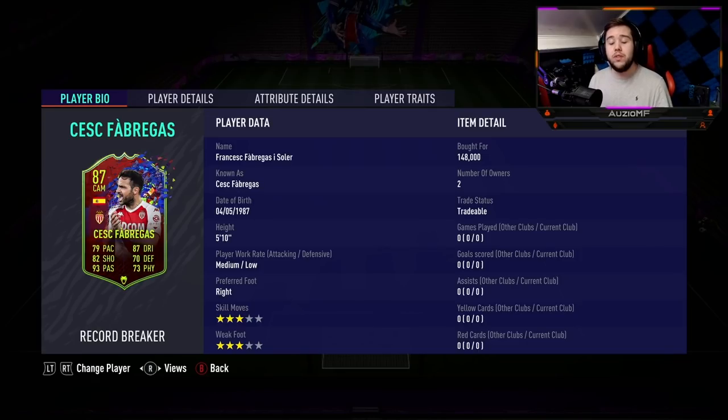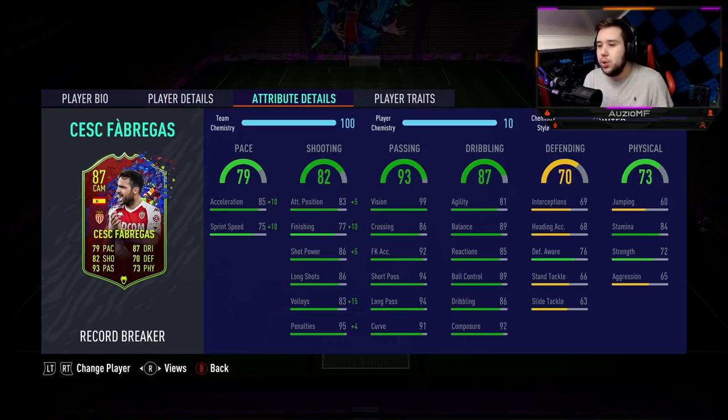3-star skill moves, 3-star weak foot. I do prefer a 4-star/5-star skiller in that CAM position, because if I get into an opportunity where they make a run, I can pull out an unexpected skill move and catch my opponent off guard. But with him having 3-star skill moves, that is going to be a little bit of an issue. The 3-star weak foot shouldn't be too bad passing-wise, but for shooting it's not going to be great.